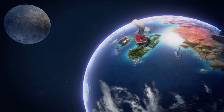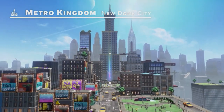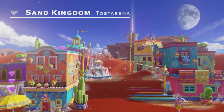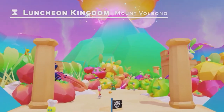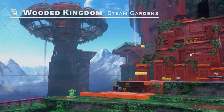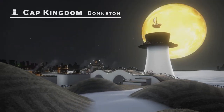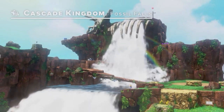This globetrotting adventure will take them all over the place: New Donk City in the Metro Kingdom, Toast Arena in the Sand Kingdom, Mount Volbono in the Luncheon Kingdom, Steam Gardens in the Wooded Kingdom, Bonneton in the Cap Kingdom, and Fossil Falls in the Cascade Kingdom.